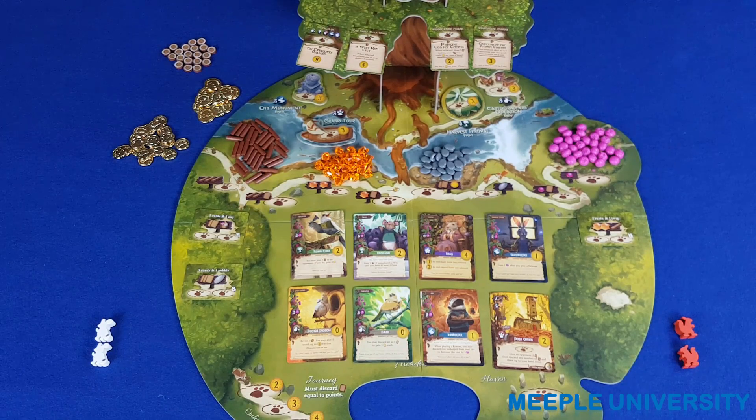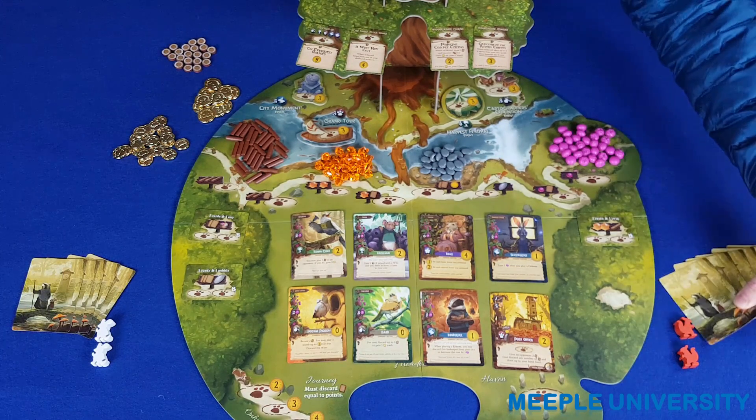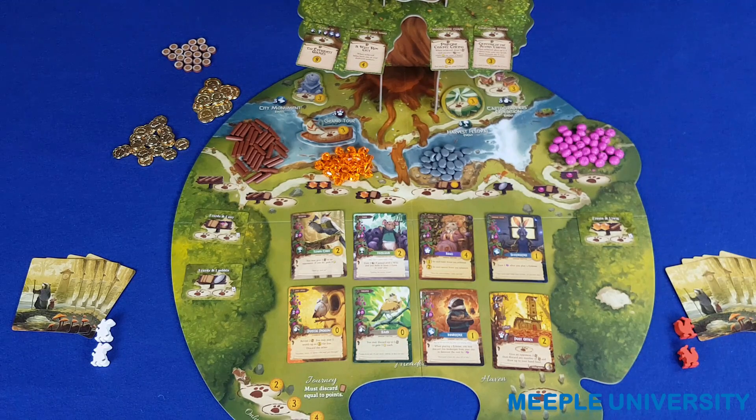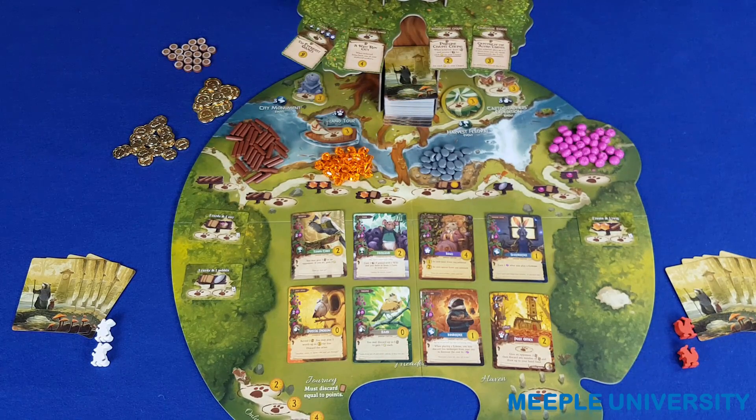Take a moment to admire how cute they are, because you won't have time to focus on that when you're in the heat of battle. Choose a first player, deal the first player five cards, the second player six cards, and if applicable seven to the third player and eight to the fourth player, and place the rest of the cards in this nook in the Evertree. You're now ready to play.